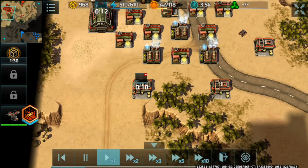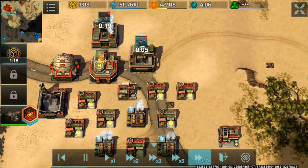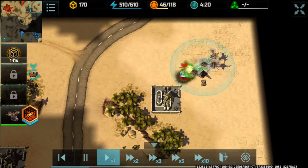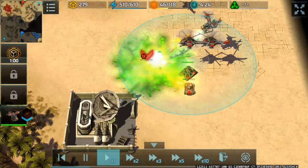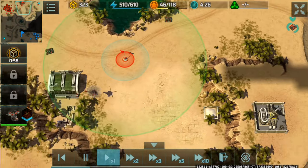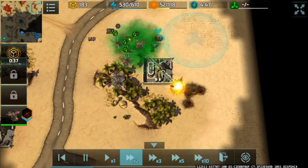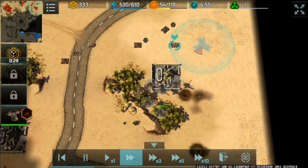I'm still just trying to produce some units here and develop my base to level three or four. An acid strike has been thrown, so I'm going to have to try and get back to my base and get this flag to get my reinforcements in place.